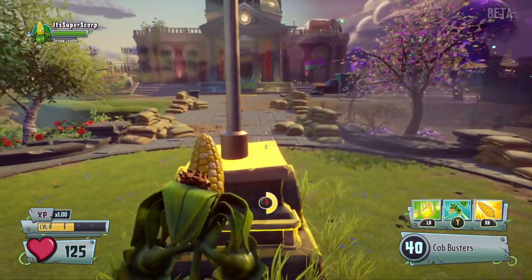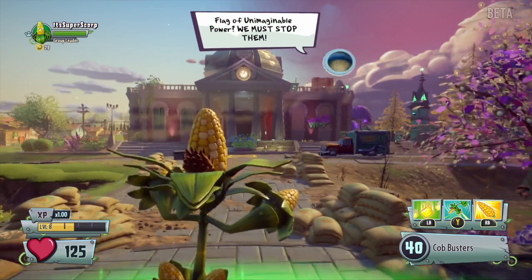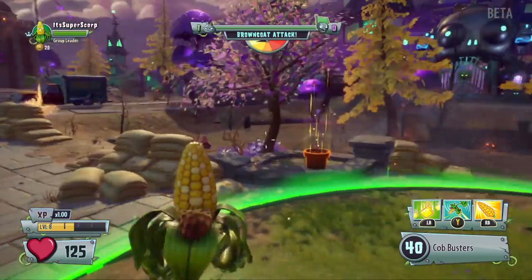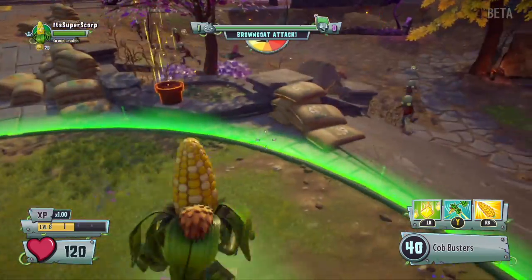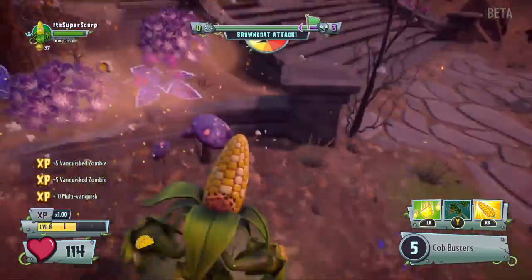So I'll raise the flag and then the opponent will start shooting waves of people at you. Right now, since I'm playing as a plant, they're sending out regular brown coat zombies.